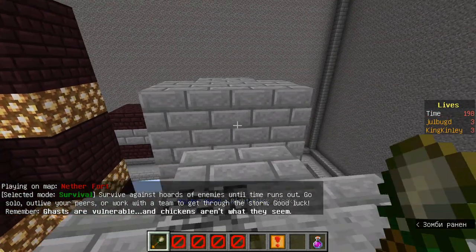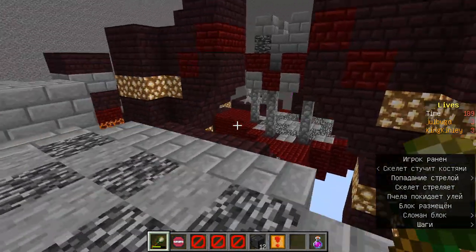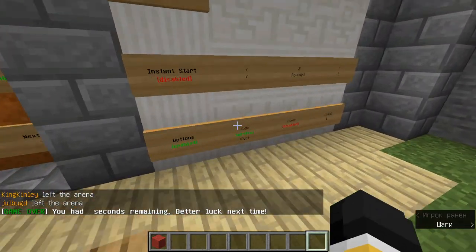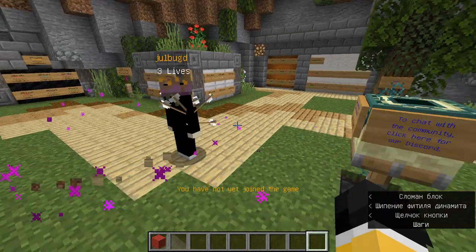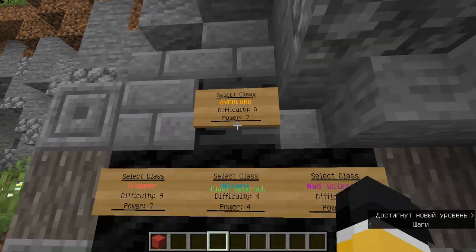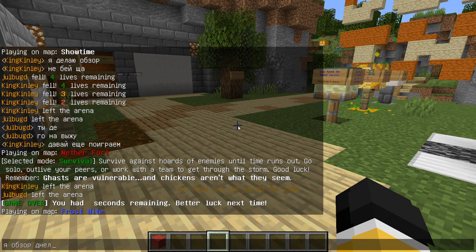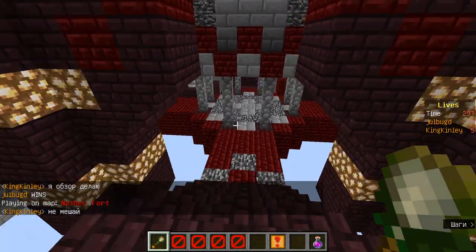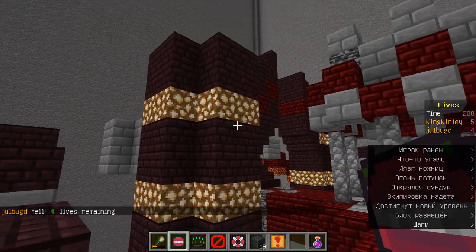Survival — now just take some blocks. I will change the gamemode to normal. Overlord — okay, come here, you got the master vent. You need to collect blocks like this, and first one is the master bomb. Next one is also the master bomb. Collect blocks.